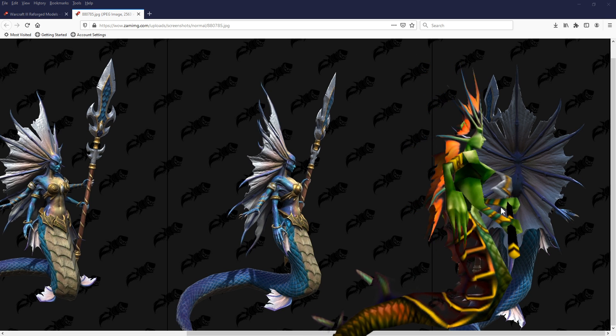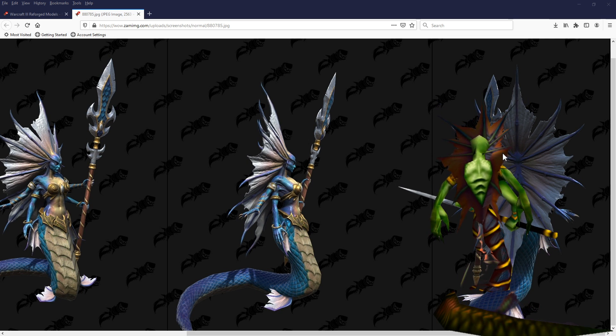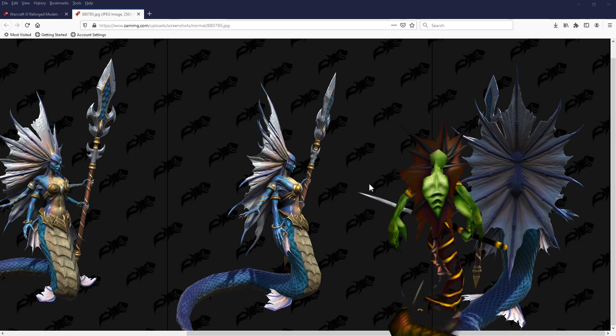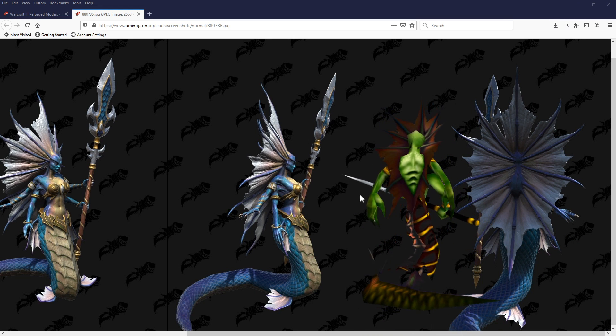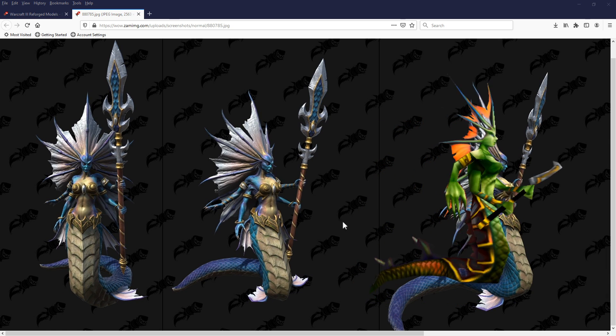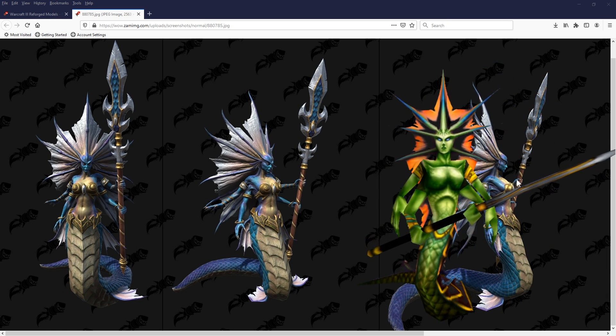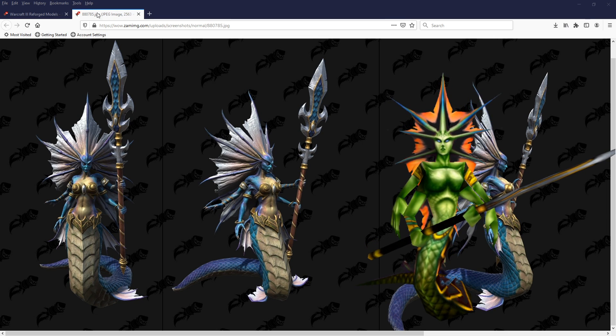Look at these models — and there's the back. We can just simply move this one over here so you can kind of get a good look. We've got a good compromise, which seems to be like magenta slash pink. So that gives you an idea as to the Naga Summoner.